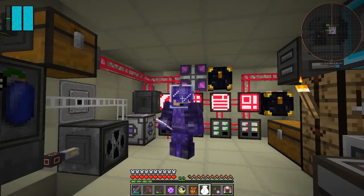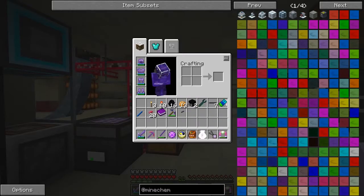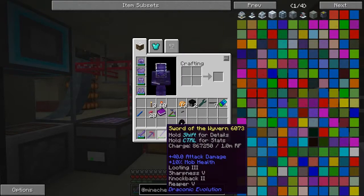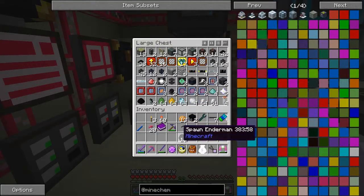Hello everybody and welcome once again to Galactic Science 2. In this episode I'd like to make a spawner controller from Quarry Plus. By the way, I got some more enderman heads - I went and put some eggs on the ground by the bedrock and used the Sword of Waven, and it did quite a good job, got me two heads almost straight away.